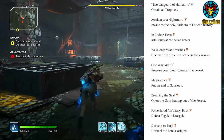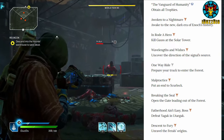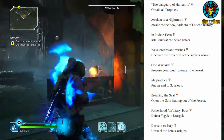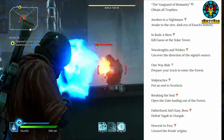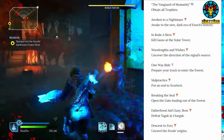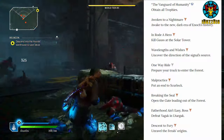The Vanguard of Humanity — plain old trophy. A Walk into a Nightmare: awake to the new dark era of Enoch's history. Enroll the Hero: reach the solar tower. Wavelengths and Wishes: uncover the direction of the signal source. One Way Ride: prepare your truck to enter the forest. Malpractice: put an end to Skrlop. Breaking the Seal: open the gate leading out of the forest.